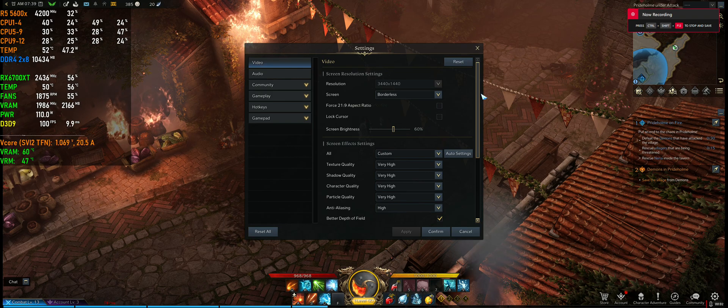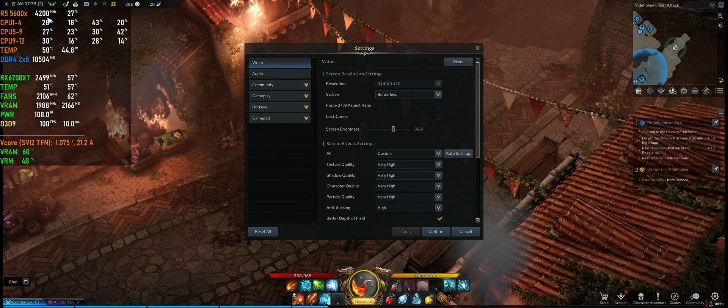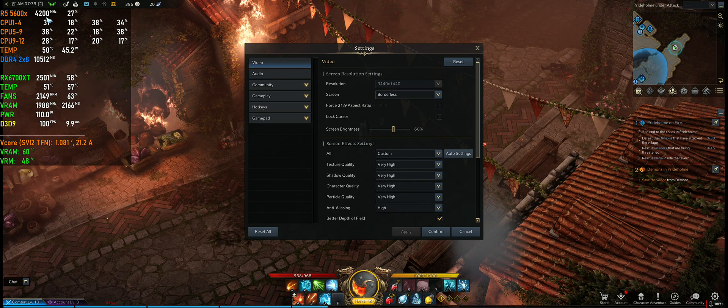What's up everyone, just a follow-up from my previous PBO negative curve versus all-core undervolt video for Lost Ark. I've taken it a little bit lower, slightly below the stock all-core frequency, so down from 4.3 to 4.4 to 4.2.